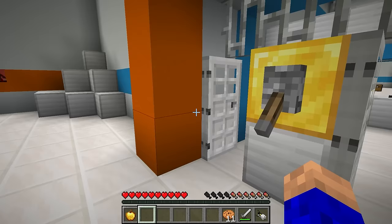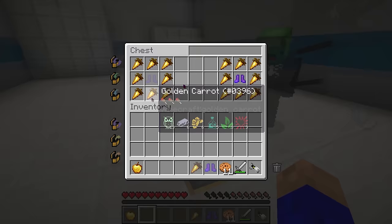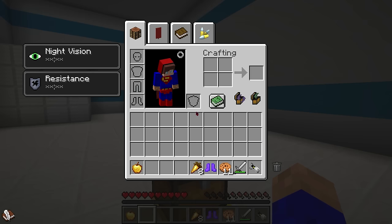We're making great time! What is that? Let's find out! It's a chest! Let's see — there's some boots! Not bad! And some golden carrots! But what are these boots for? It looks like they prevent fall damage!